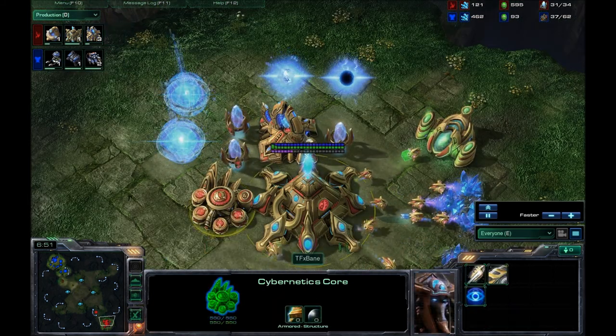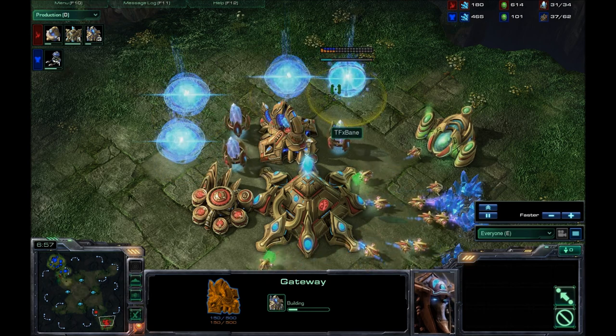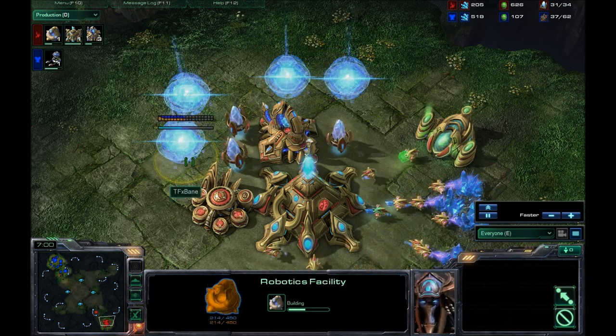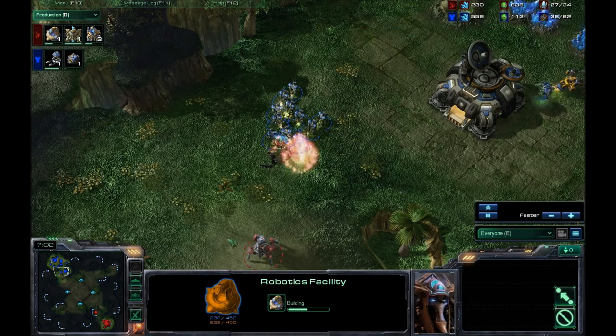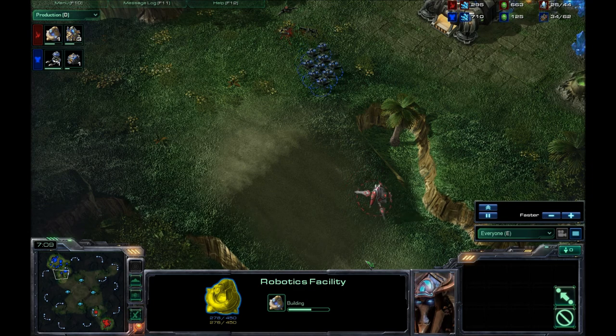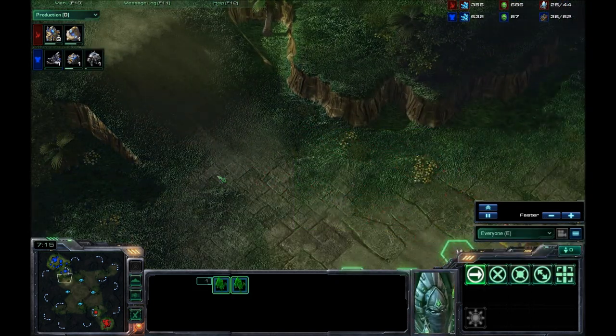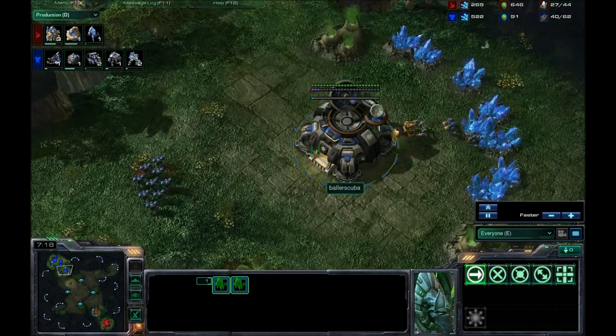Warpgate just now finished. Two more, three more gateways. So he's now going for a four-gate Robo on two base, even though the second base isn't nearly done. I'm trying to micro those Zealots — I don't do it very well, but I do scare him off with just two Stalkers left.